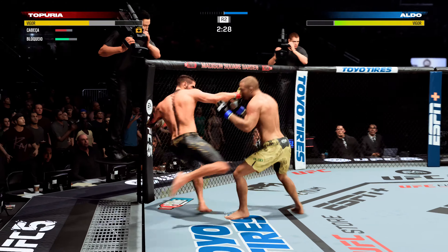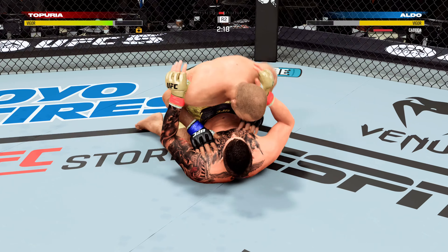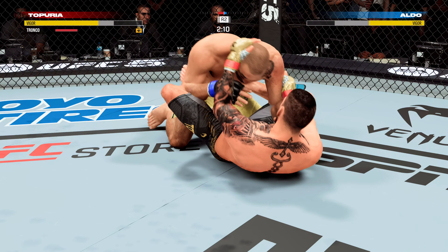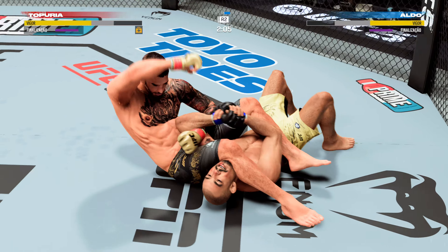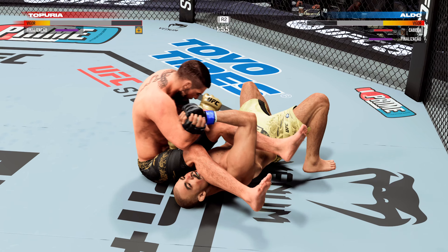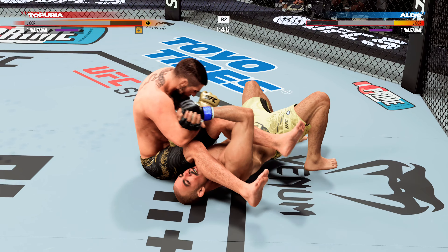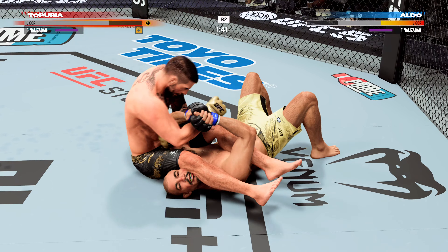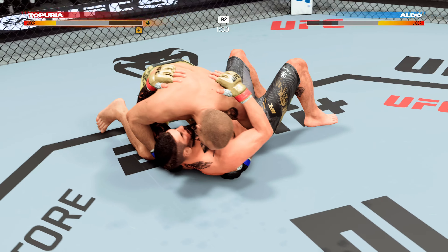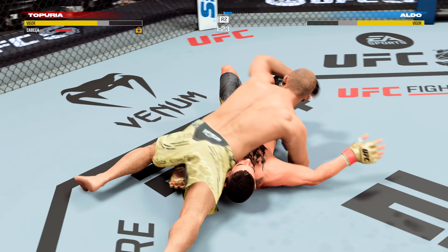We pass the midpoint. Perfect execution as he gets the single leg takedown. Aldo's looking to pass out of the half guard, maybe looking for side control. Attempting an arm bar — that's very deep now. Arms still not out of harm's way. Look at all the pressure on the arm. The submission defense holds up — he gets out. He said he was ready for everything thrown at him, and in that position he showed it and proved it.